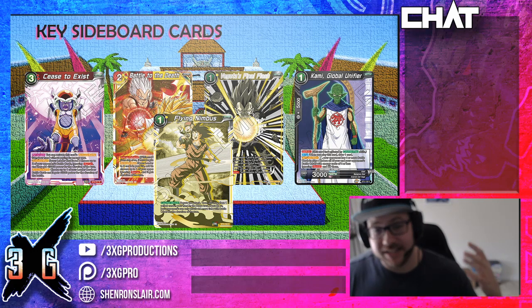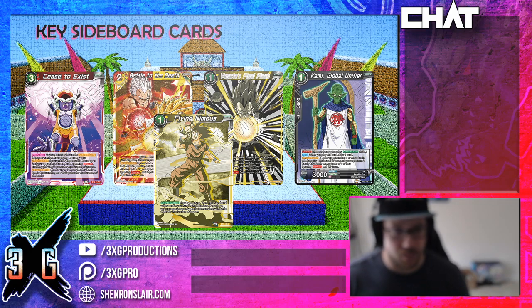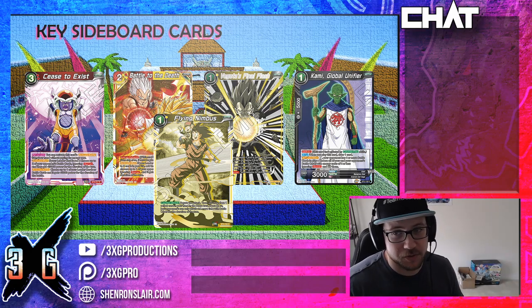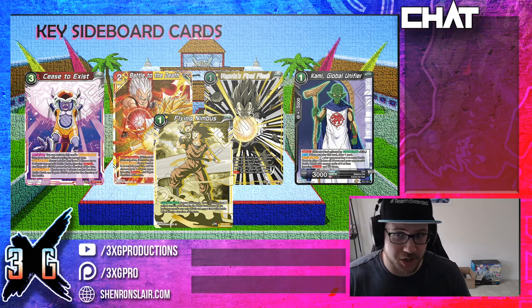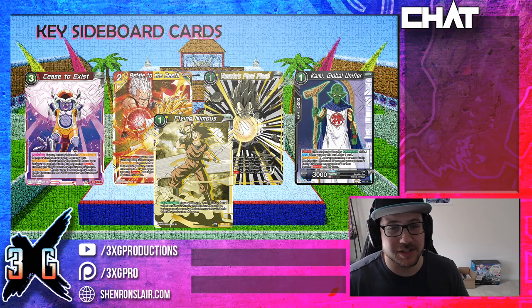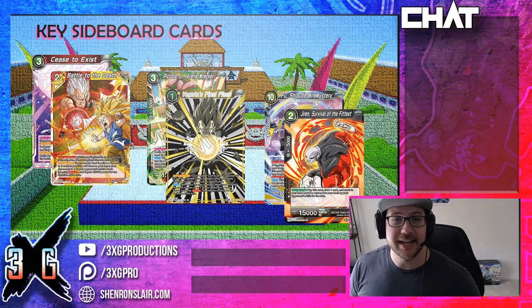Against Jiren, you're going to want to be playing cards that get rid of barrier threats. You're going to want Cease to Exist, Battle to the Death, Final Flash to get the barrier off of Kunshi or negate Kunshi's skills, Kami Global Unifar to get rid of that board, and Flying Nimbus to help prevent those large-scale consistent attacks from happening to buy yourself more time. These are the cards I really like if you think Jiren is going to be popular this weekend.